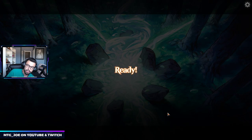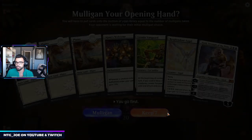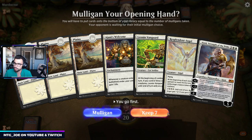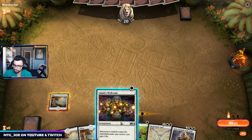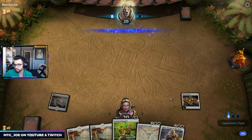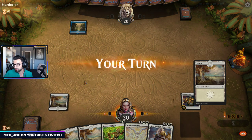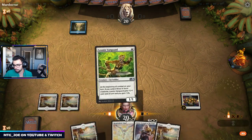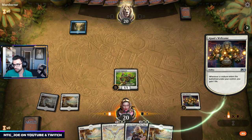You can catch me on Twitch — the best way to know when I go live is to follow on Twitch, or you can catch all my videos on YouTube at MTGJoe. This hand's not too bad — we can get Pride Mates going, get Leonin Vanguard going. We'll keep. I'm just going to set up this turn with Ajani's Welcome — we lose one point of attack but we gain the life back.